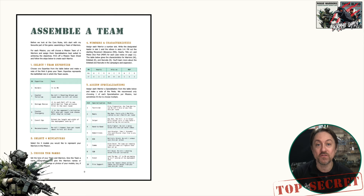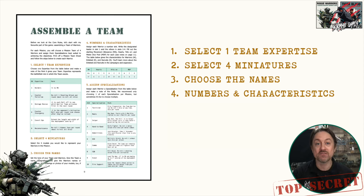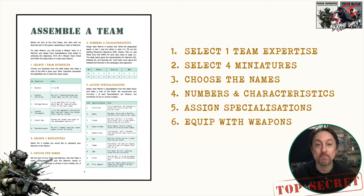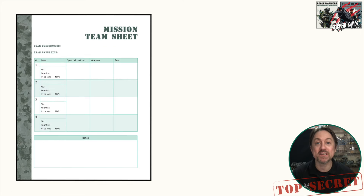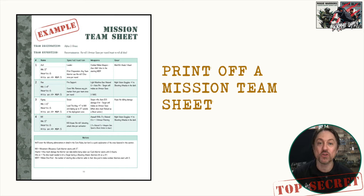When we assemble a team there are a few steps to go through: first, select one team expertise; then select four miniatures to form your mission team; choose names for the team and the miniatures; look at the characteristics and numbers; assign specializations; and finally equip them with weapons and gear. To get started you'll need to print off a mission team sheet — available in the book, the PDF, and on our website. There's a print-friendly version as well, and here's a completed version showing what you're putting together by following all the steps in this video.